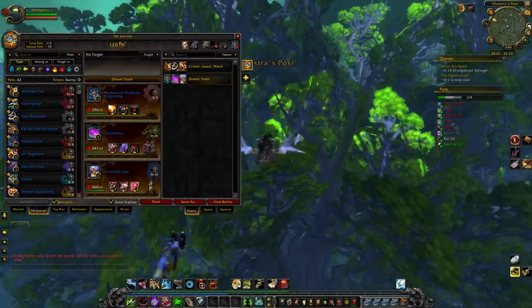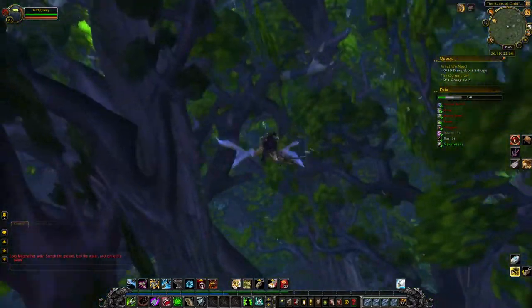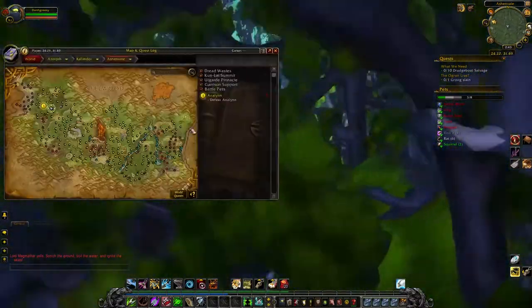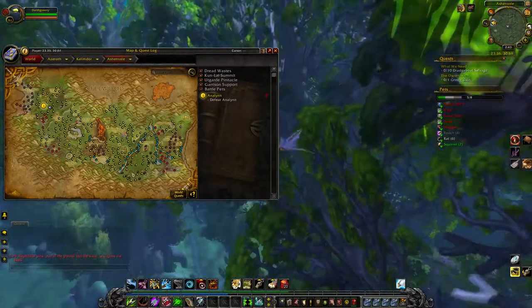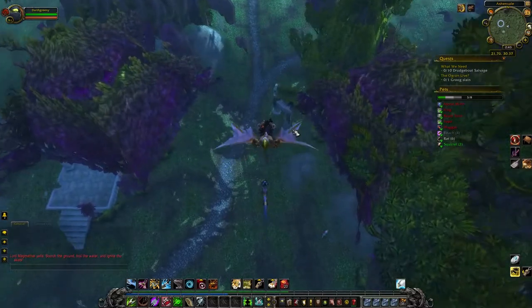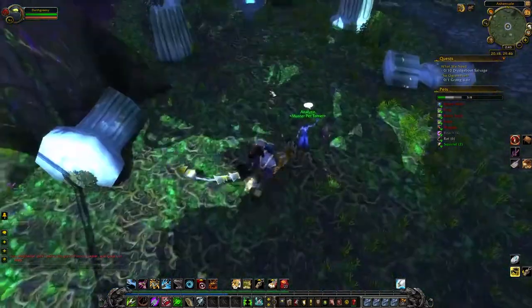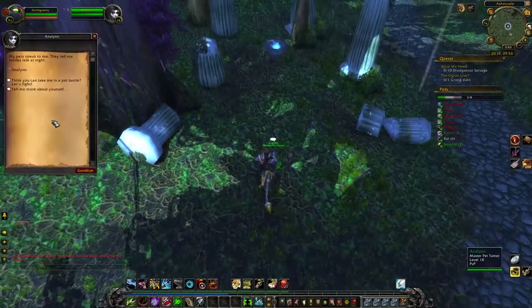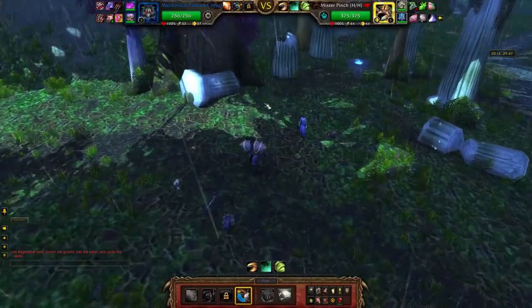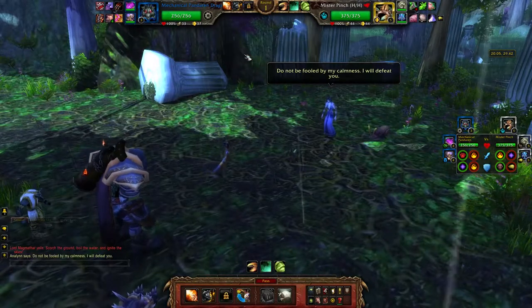Annalyn was kind of a speed bump for me because the last pet tamer's pets are all level 3 and Annalyn's are all level 5. I came straight here and my pets were not that great. I didn't have rare pets I was leveling up — I was just going with whatever pets looked cool. I had a rocket bot, just a couple from old raids, stuff like that. Okay, we're going to restart this fight.